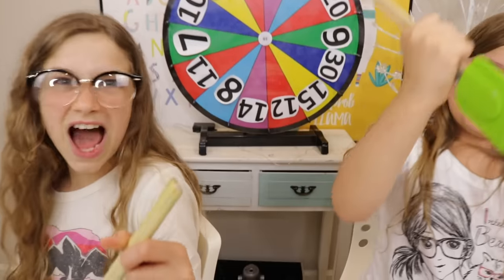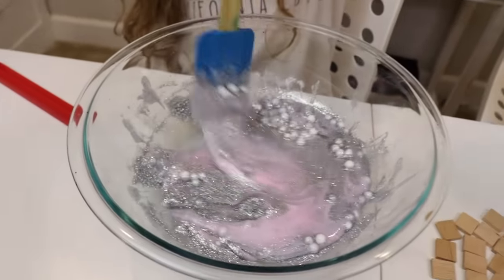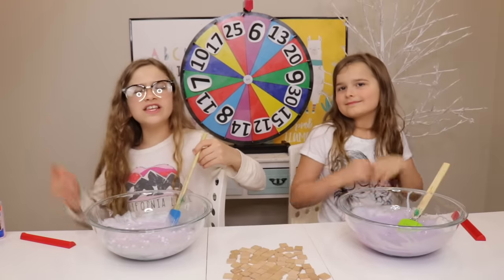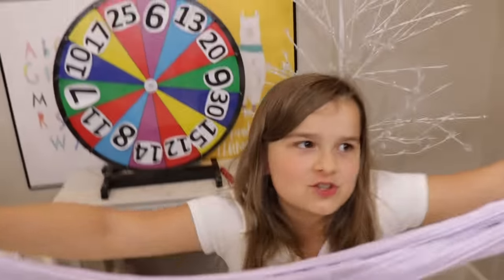Alrighty, now it's time to mix our slimes! Oh my gosh, look how pretty that is! Mine looks like a dress you're about to wear to a school dance! Oh my gosh, that's like a marble! There's the yarn! Purple! I don't know what the blue did but it looks really pretty! We're going to add the activator in 3, 2, 1 — they're both purple! Here's my slime, it's all purple and it's really stretchy — I can't stop stretching it!